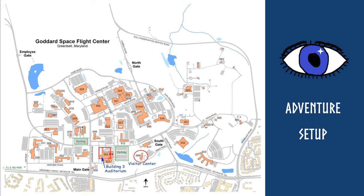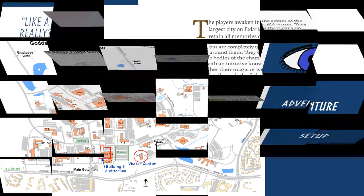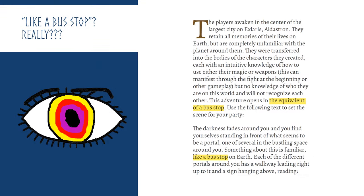The setup is that the PCs are all scientists at the Goddard Space Flight Center in Greenbelt, Maryland, who have spent several weeks with a feeling of malaise, until one day, as they set off for a group meeting, they are suddenly transported to a magical, mystical world — that is something like a bus stop. I am not joking.